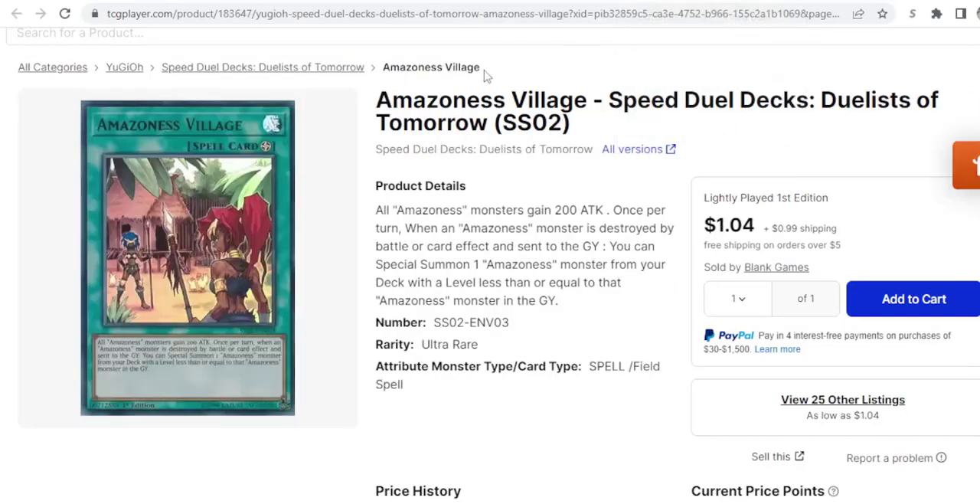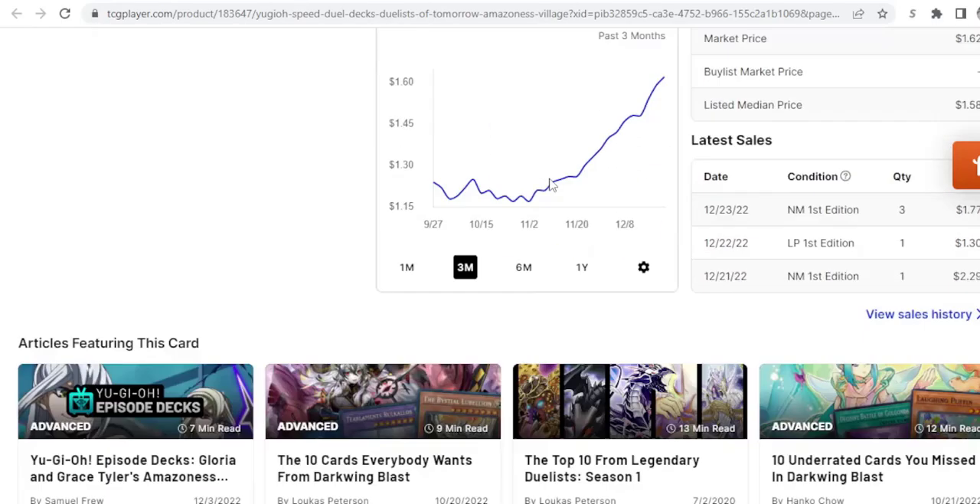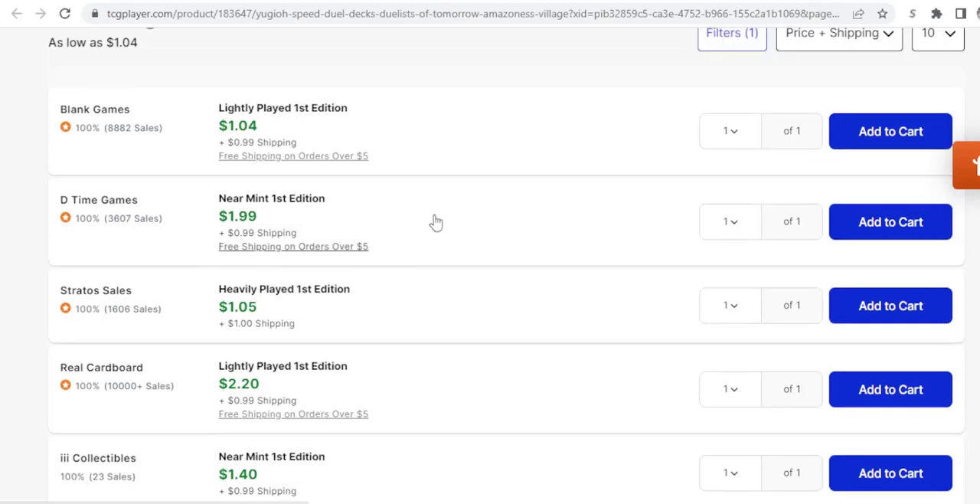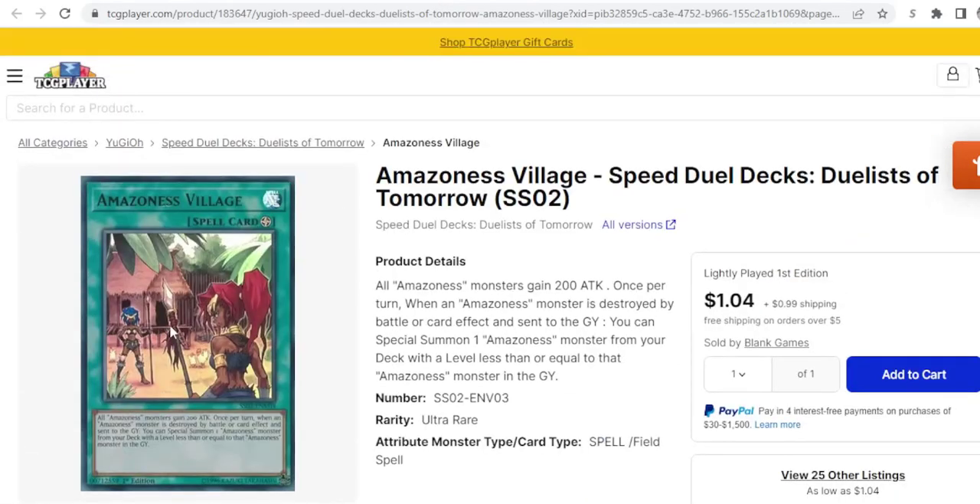Next we have Amazonian Village. I think with there being an Amazonian deck in the next set, we'll probably get reprints of almost all the Amazonians we already have, but as a common. This is an ultra for only a dollar, and you don't even need three. But if you want to play one or two of these, spend a couple bucks now as opposed to this maybe being a three or four dollar card when the set drops.